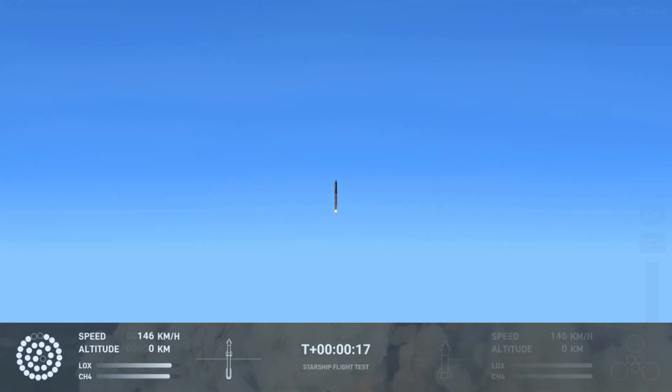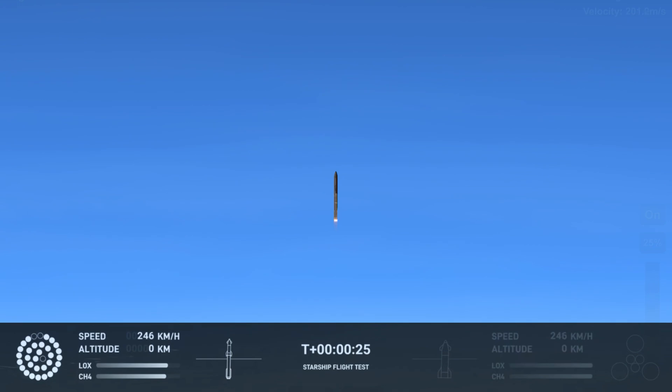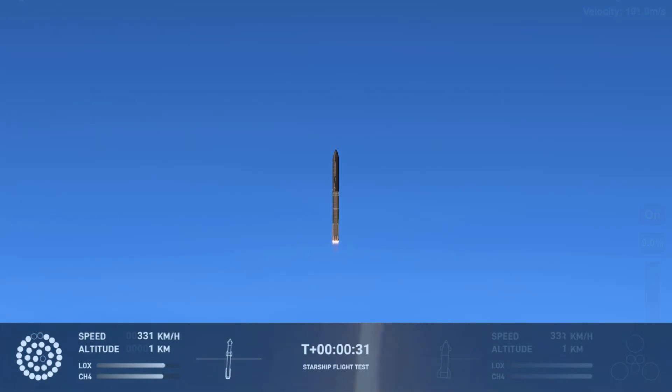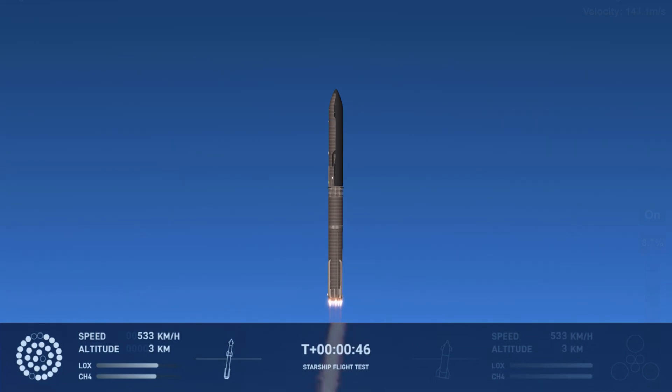Zero — test launch load operations. Can you confirm your chamber pressure is nominal? Two plus 43 seconds into the test flight of the inaugural Starship vehicle. Tower clear to wind — picks over. Flight control reports first stage engines nominal. What a sight from the ground cameras at Starbase.